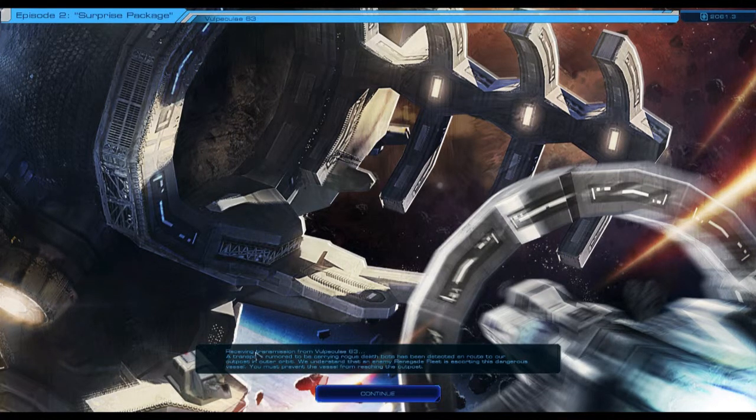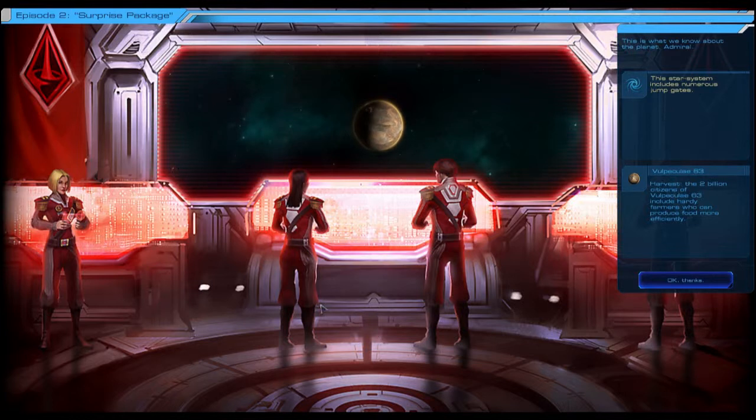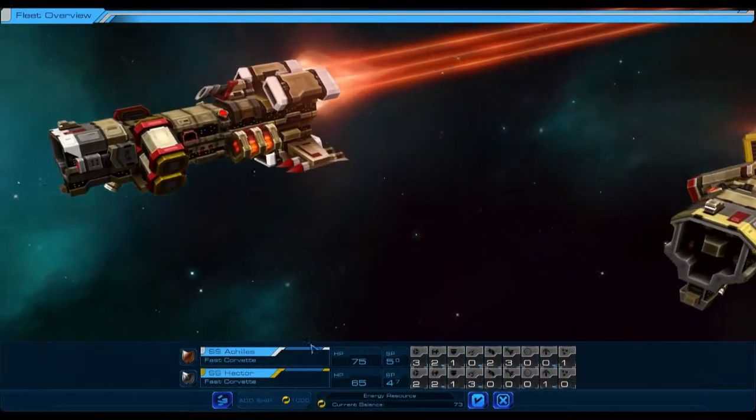Receiving transmission: a transport rumored to be carrying rogue deathbots has been detected en route to our outposts in outer orbit. An enemy renegade fleet is escorting this dangerous vessel — we must prevent it from reaching the outposts. The planet has numerous jump gates, which help move about the map faster, and it's a harvest planet producing more food. The advice is to focus on the transport — the other ships are merely escorts. We've got some corvettes, a destroyer which is probably the hardest-hitting at 120 hit points, plus stealth ships. 36% chance — we'll do it.